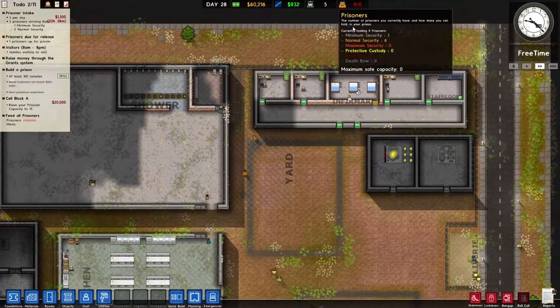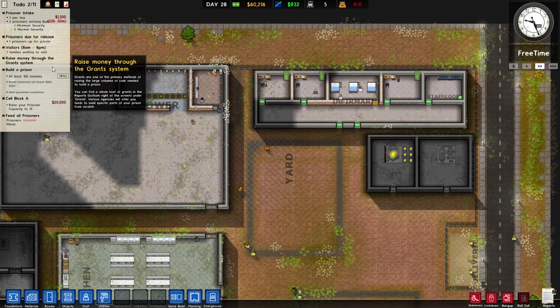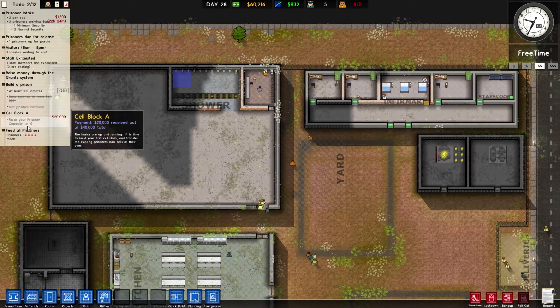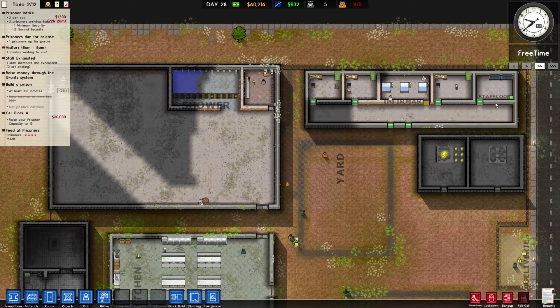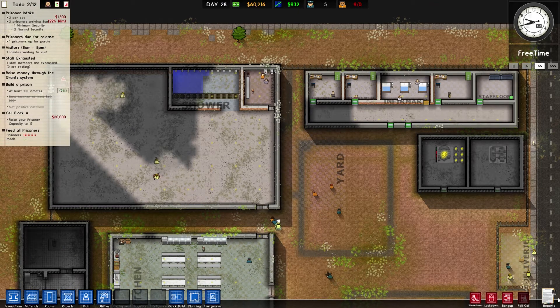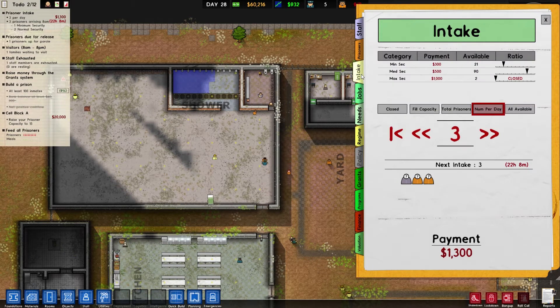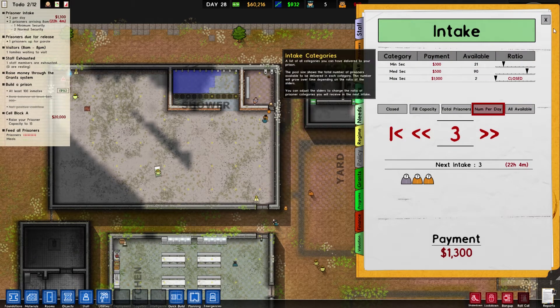We've got nine prisoners now. We need to have a hundred inmates, so once we've got some of these cells created we can start looking at how many prisoners we get on intake. We can move this up a little bit more.